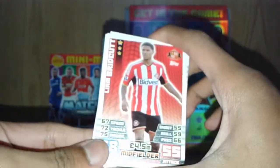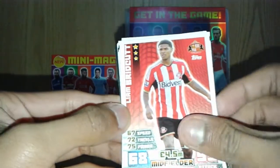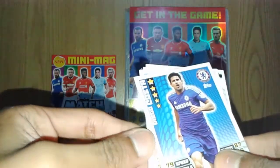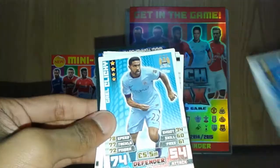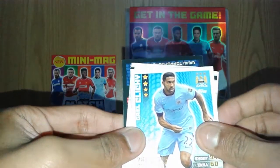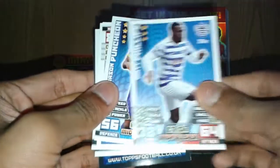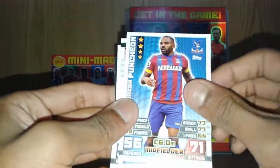We start off with Liam Bridcott as the first player — Sunderland. Then we flip the cards and get an impressive goal scorer who's been absolutely awesome: that's Chelsea's Diego Costa. Gael Clichy, Manchester City, 4-star. Matt Phillips of Queens Park Rangers, 3-star. Inform Puncheon of Crystal Palace, 4-star.